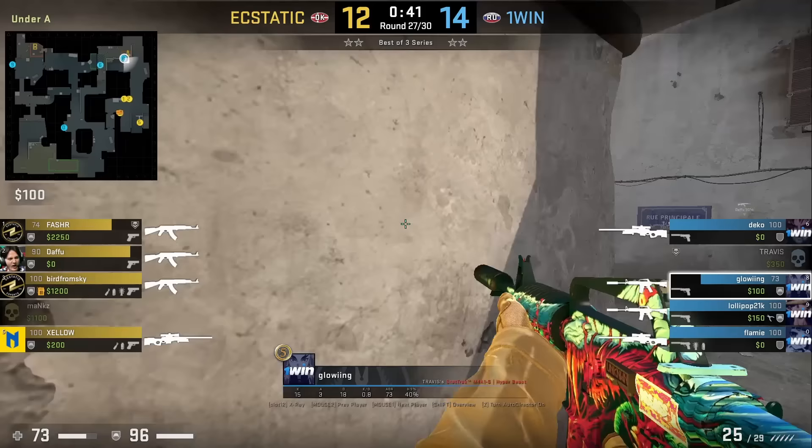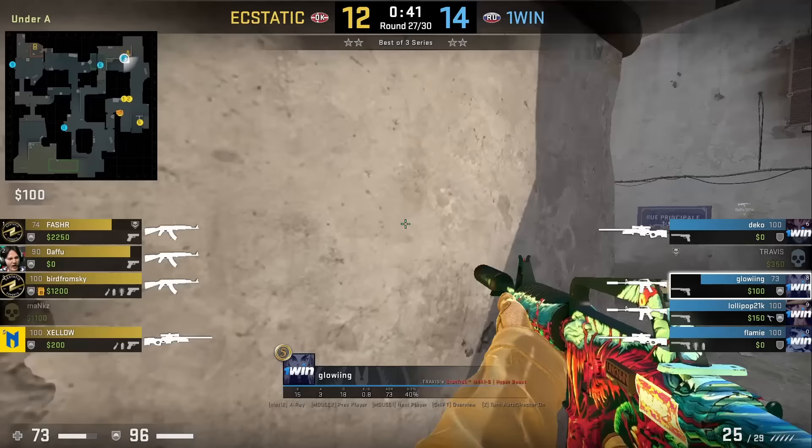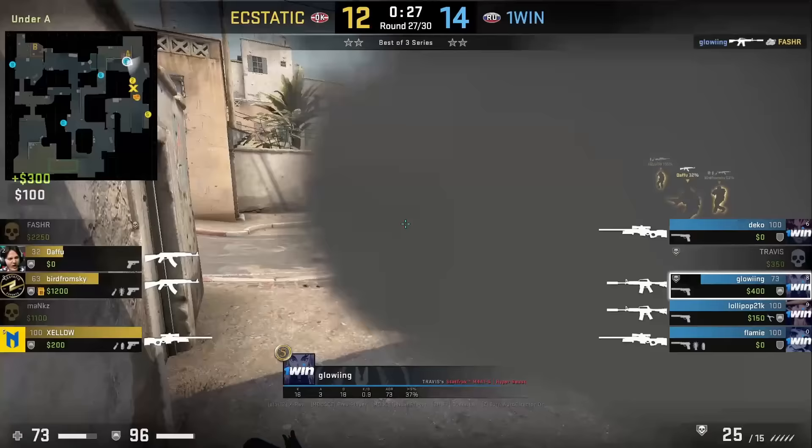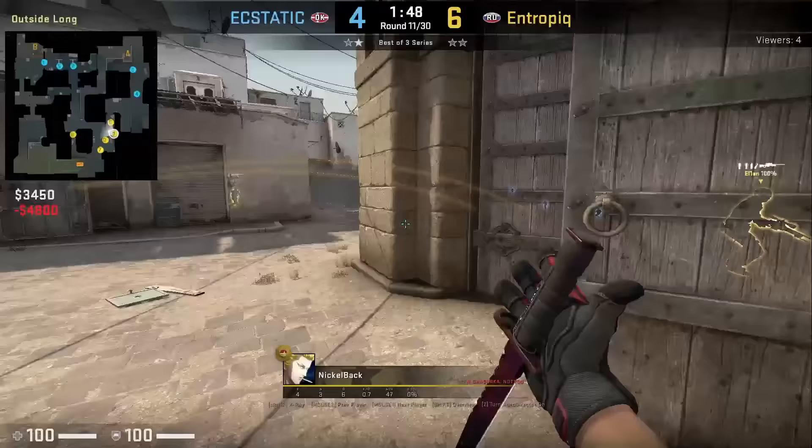Sometimes Ts like to throw one cross smoke first to bait out a reaction from the CTs — counter utility or peeks — then hug the wall as they advance up from long. One way to counter this as a CT: since you know the Ts are on the wall pushing up to avoid peeks from A, you can pre-aim and spray near the wall, which Glowing does here and gets multi frags.